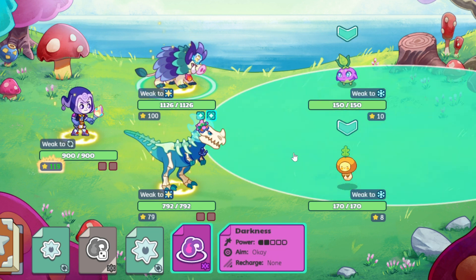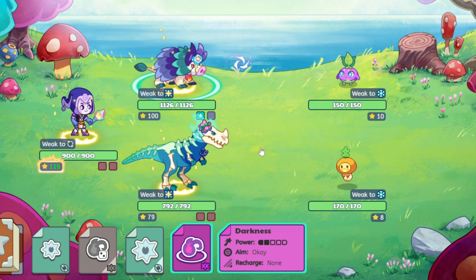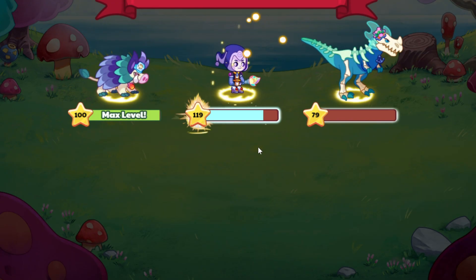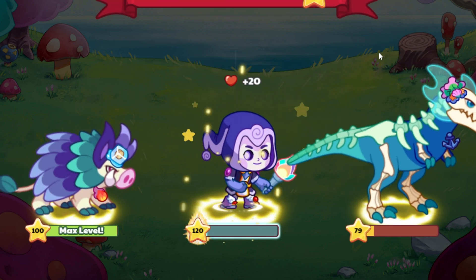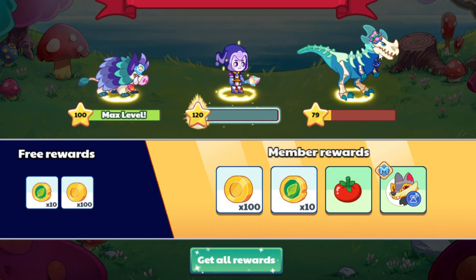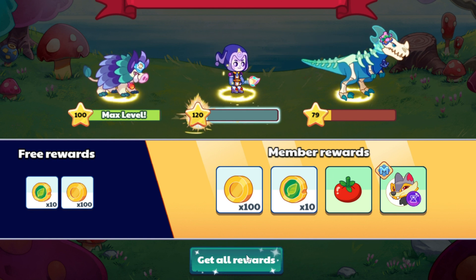I'm going to hit them with Darkness — and I just knocked both of them out! I'm fine with that. I earned 31 battle stars. The victory dancing animation is the same as regular Prodigy — everything's basically the same except for answering science questions.